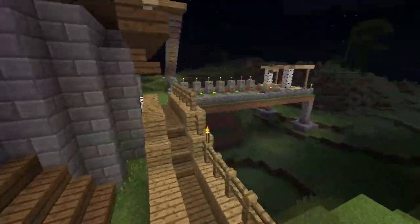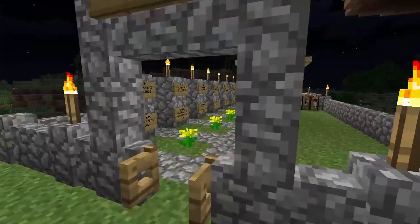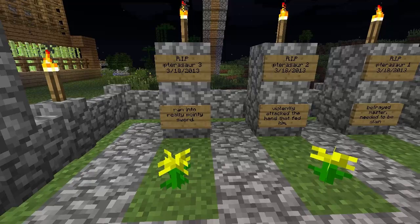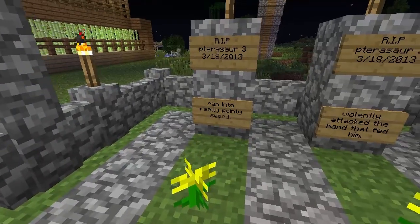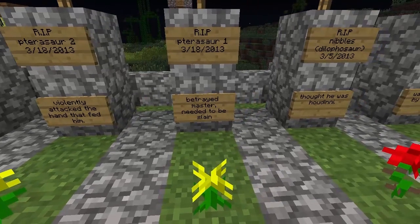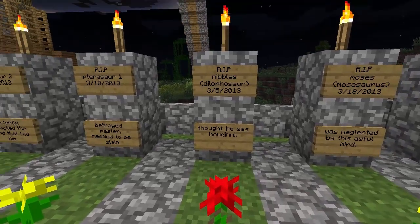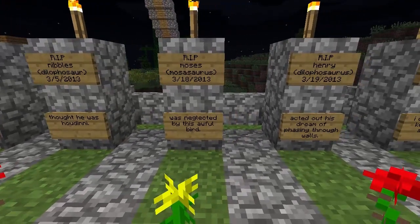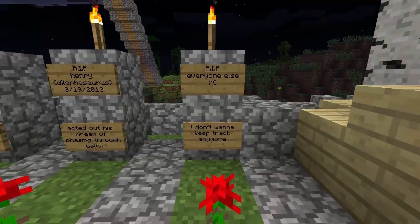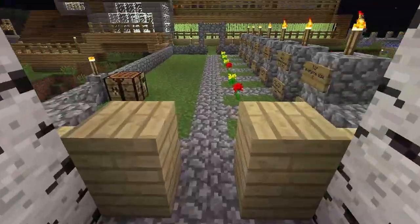And then this way — I thought this was awesome. If you go around this side, she has this little thing right here which is a dino cemetery. And I thought this was awesome, and more people should do this. Some epitaphs include: 'ran into a really pointy sword,' 'violently attacked the hand that fed him,' 'betrayed master, needed to be slain,' 'thought he was Houdini,' 'nibbles to the doors,' 'was neglected by this awful bird,' 'acted out his dream of phasing through walls.' Then she got bored and didn't want to do anymore.